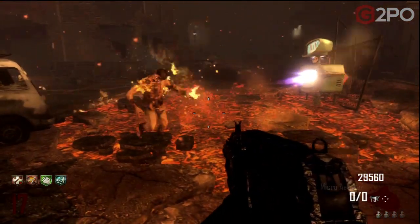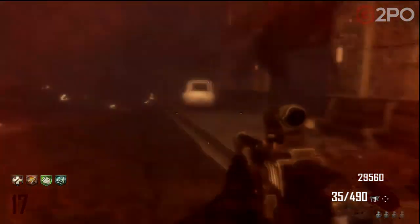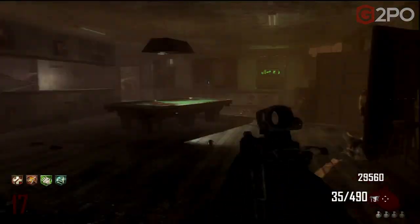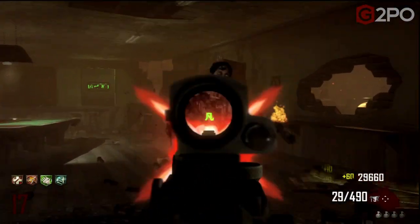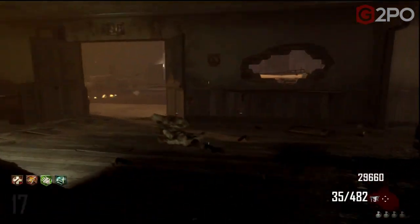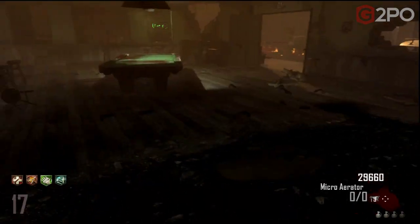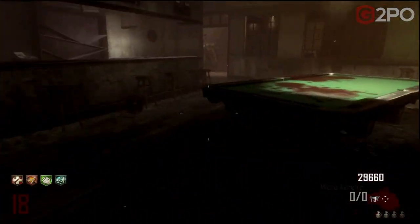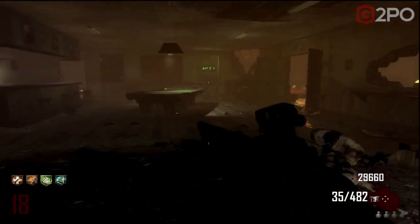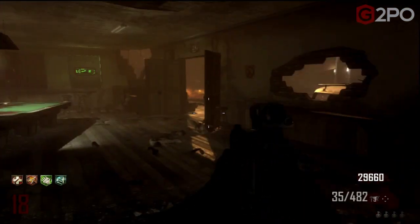I still have my Micro — anyway, there's the Lamentation, the upgraded Galil: 35 rounds in the magazine with 490 reserve. Not a huge upgrade from an ammo count standpoint as far as magazine size goes, but we're definitely getting around 175 additional rounds compared to what we had before pulling it out of the box. Plus, of course, the rounds are going to do more damage to the zombies.